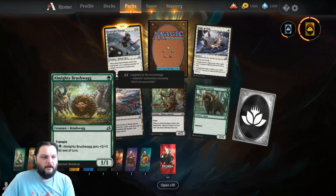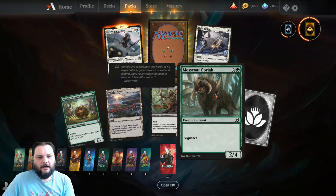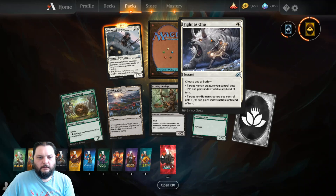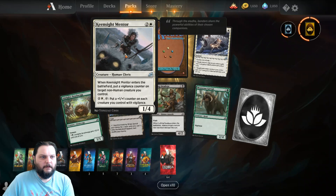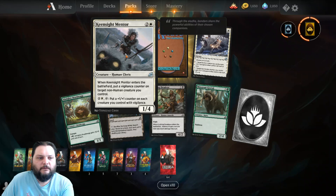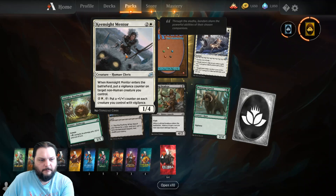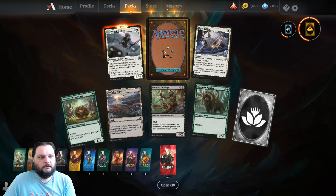We got Almighty Bushwack, Involving Wilds — that's good — a Lurking Deadeye, a Mosscoat Goriak, a free common in life. Fight is one. Kingsight Mentor, two and a white, Human Cleric, one-four. When it enters the battlefield, put a Vigilance counter on target non-human creature you control. Pay one and a white and tap it — put a 1/1 counter on each creature you control with Vigilance. Very nice.